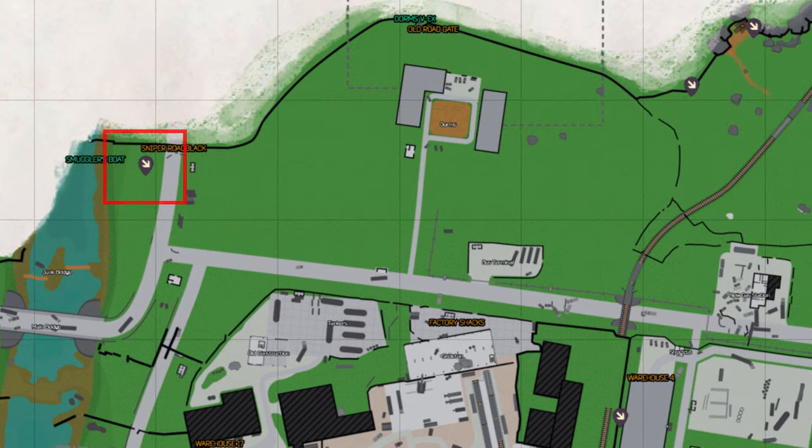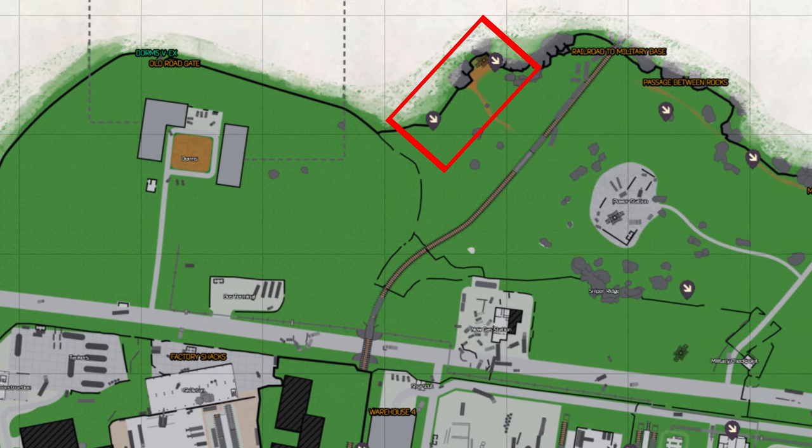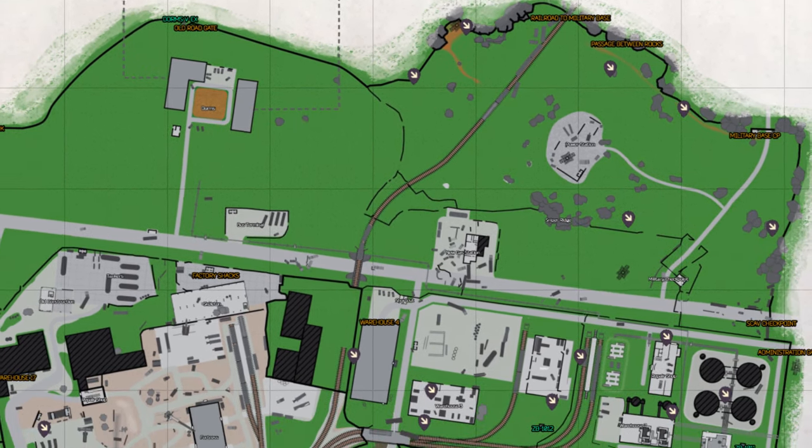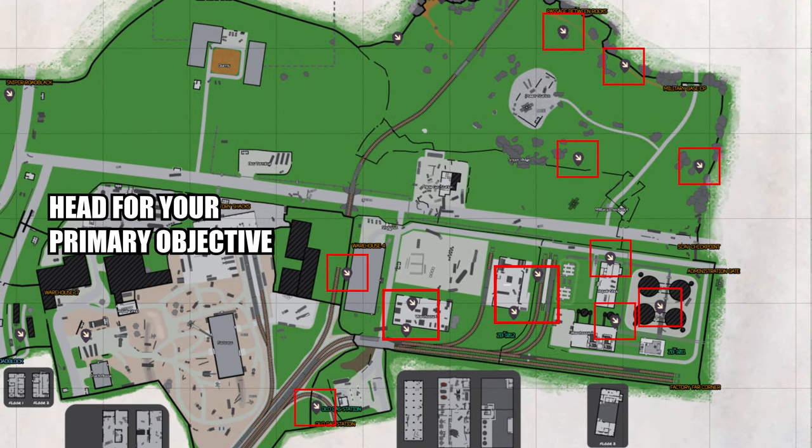If you spawn up north near the smuggler's boat, head straight for the 3-story dorms and try to get the marked room early. If you get something juicy, get straight out. The same can be said for the spawns to the east of dorms but just to the west of the railway — those two spawns head straight down to dorms. For the rest of the east side of this map, basically just do what you want from here.